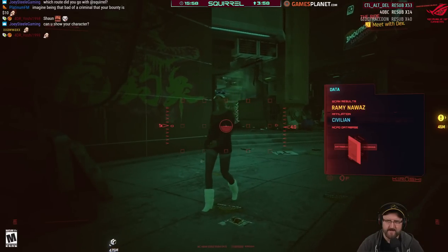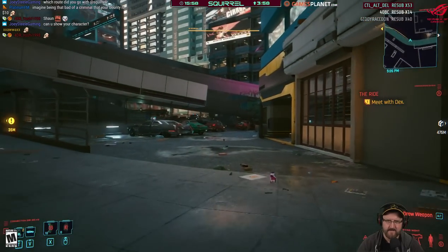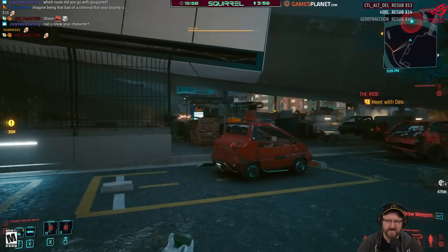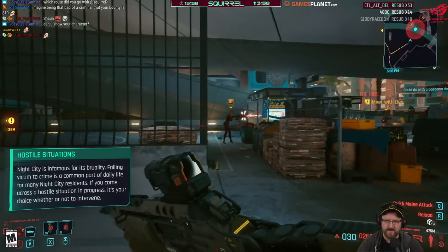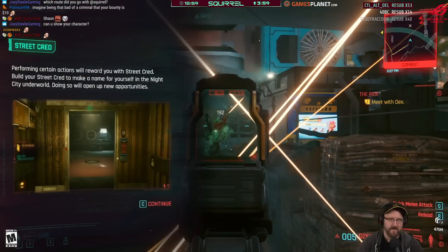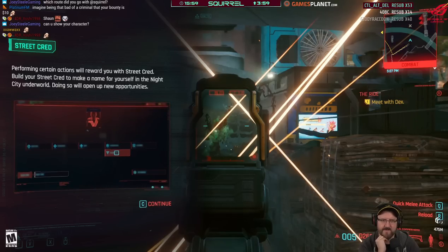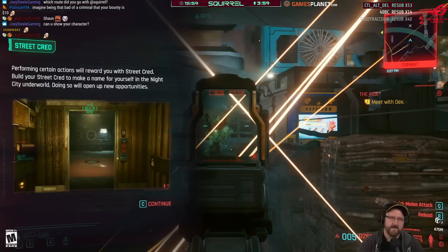Scanning NPCs — one is wanted, one is not wanted. Then: 'wanted for sexual assault.' Street cred explanation: performing certain actions rewards you with street cred. Build your street cred to make a name for yourself in Night City — doing so opens up opportunities.